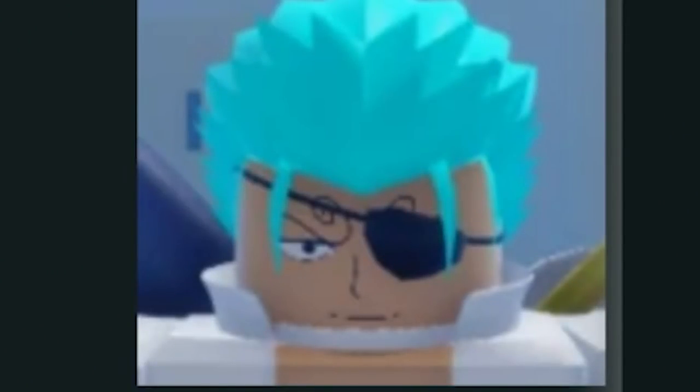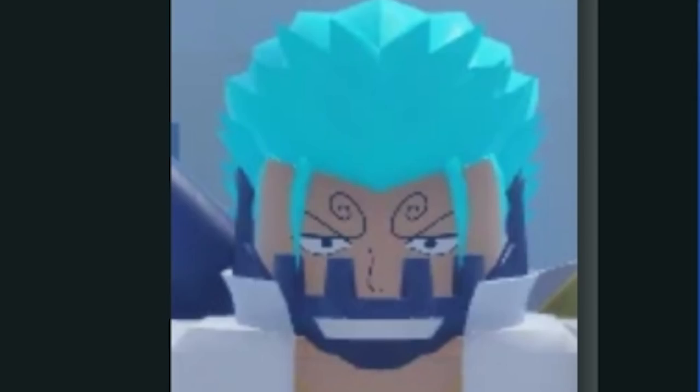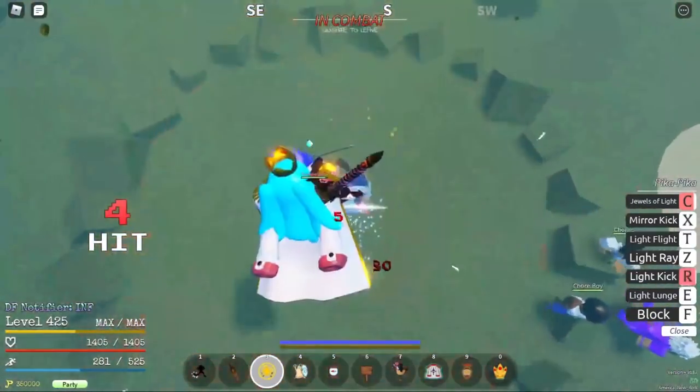Eyepatch, 50% drop rate, can be obtained in the Town of Beginnings by defeating the Bandit Boss, plus 5 HP. Metal Jaw, 25% drop rate, can be obtained in Shell Town by defeating Logan, plus 25 HP.